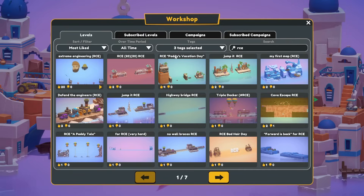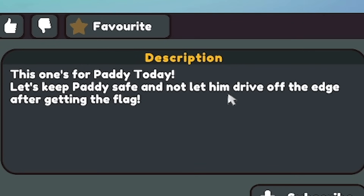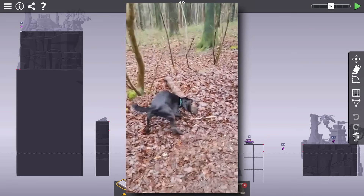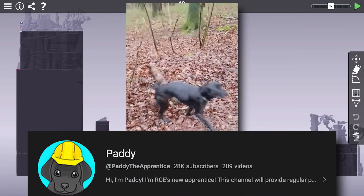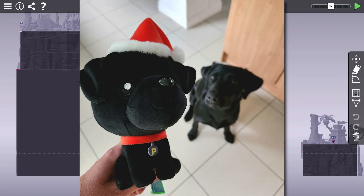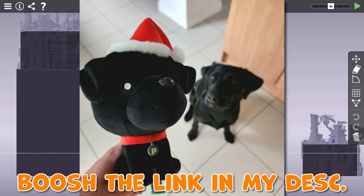Let's have a go at this one — Paddy's Vacation Day. Let's keep Paddy safe and not let him drive off the edge after getting the flag. We've got a whole load of budget and a whole load of materials, just what I like to see. For those wondering, Paddy is my black Labrador who has his own YouTube channel full of various shenanigans. You can get your very own Paddy in a Santa hat delivered before Christmas, making it an ideal gift for any dog lover. Check the link in my description for more details on that.